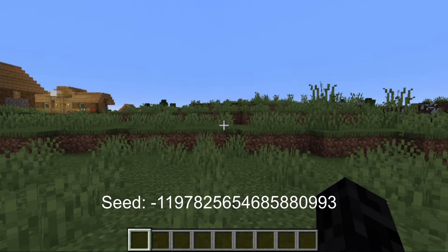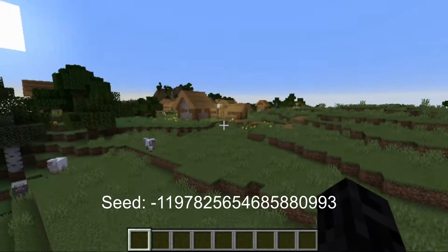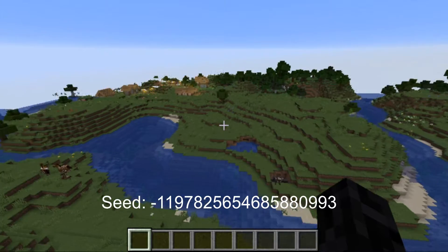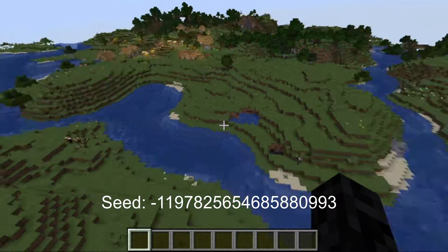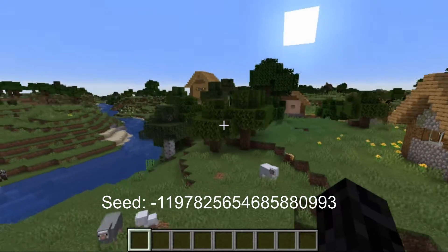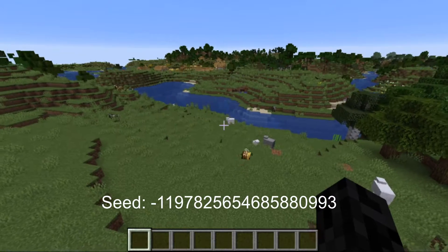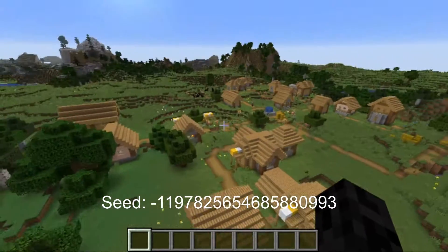If you're looking for a really good Minecraft village seed for 1.16.2, we found a double village seed. There are actually two villages right near each other and you start right in between them. There are also bees — I don't know where the beehive is exactly, but it's somewhere nearby. There are sheep, chickens, cows, and horses.